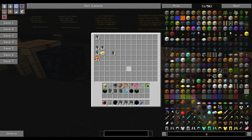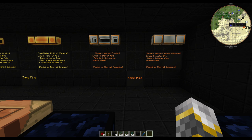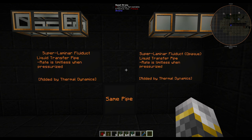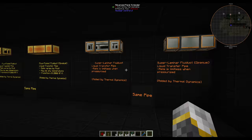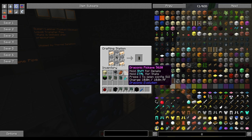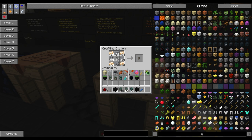The way you make the opaque version is just by having the hardened fluid ducts with the same signalum. Our next pipe is the super laminar fluid duct. These are a lot better than those if you don't want to be transferring RF and just want to transfer fluids — they transfer at a limitless rate when pressurized, and act just like a normal pipe when not pressurized. These are made with hardened glass, bronze ingots, and hardened fluid ducts. The opaque version still only makes one, and the difference between them is you just replace the opaque ones with the normal hardened fluid ducts.